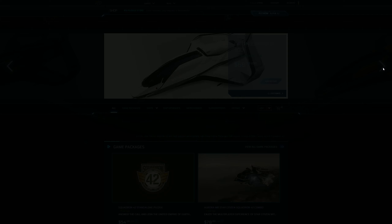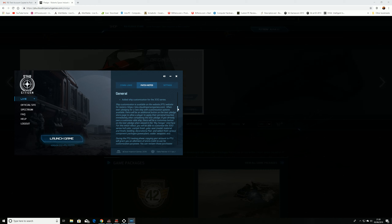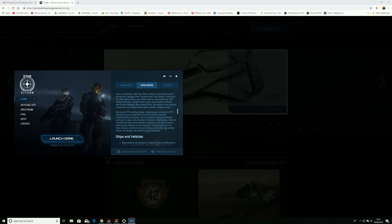It's worth checking the patch notes for this patch, which tells you how to customize your 300i series. Of significance: during the PTU testing phase, copying your account to PTU will grant you an allotment of store credit to use for customization purposes. You can reclaim those purchases and start a new customization if desired. There is also a dedicated ship customization module on the Issue Council where bugs can be reported.